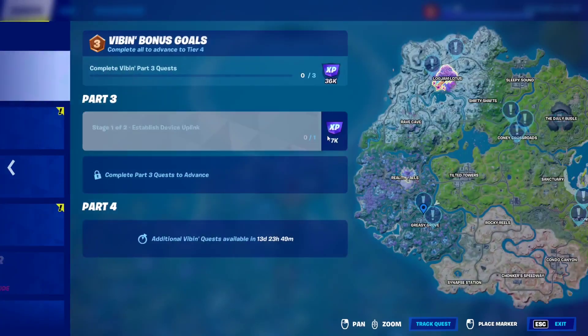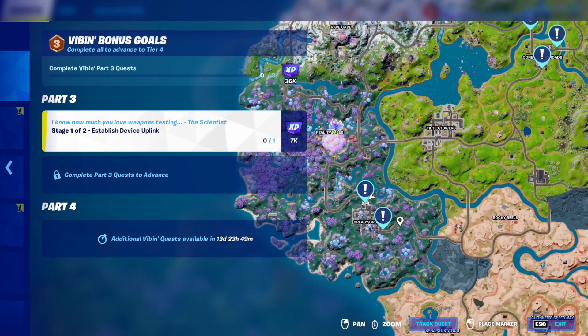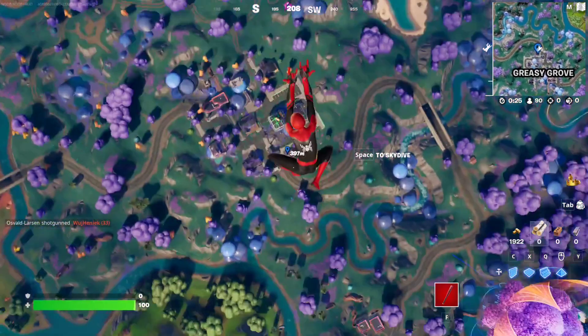For this quest, part 3 of the Vibram quest, you have to establish a device uplink right around these areas with exclamation marks on them. So we're going to go to this one right here at Greasy Grove.